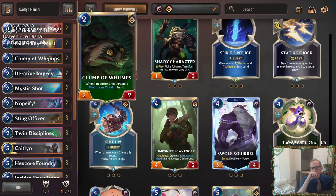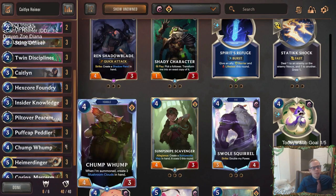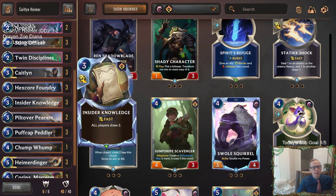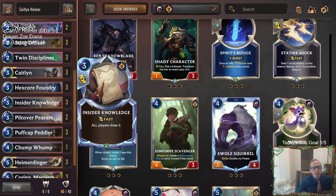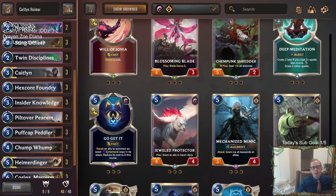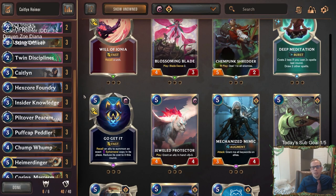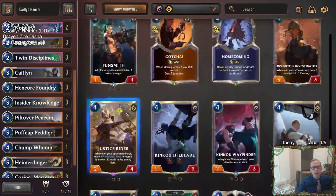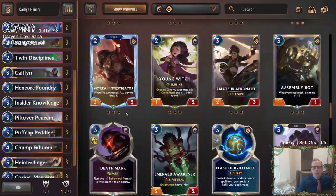I could see playing Eye of the Dragon and trying Eye of the Dragon with these different spells. And I know Insider Knowledge — you want your opponent to draw too with the Puff Caps really late game, but usually by the time that really works you're kind of winning the game anyway. So I feel like maybe Insider Knowledge being Deep Meditation, or fitting more removal in, would just be better — and just rely on the Foundries for that extra card draw. I think that would probably be better.